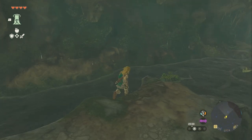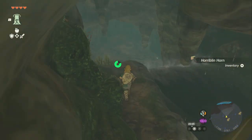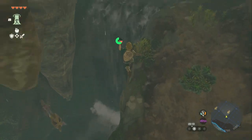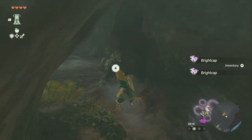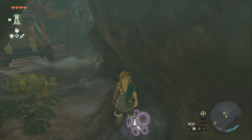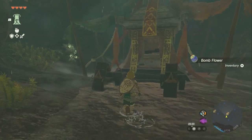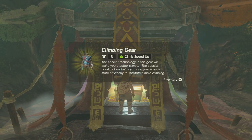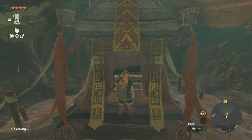Now, here's the thing — you don't actually have to do any of that. What you actually need to do in order to get Misko's treasure is go back down here, and there's a secret passage right down here. There's a bunch of bright caps, bomb flowers, and more bright caps. There's a treasure chest in here, and this one has climbing gear. So that's the first one of Misko's treasures.